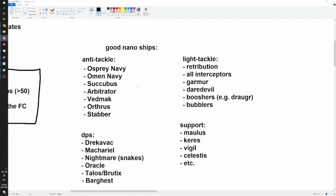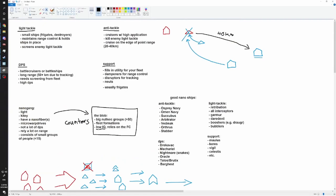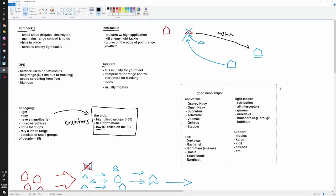That's really what your good nano ships look like - I'm just listing examples. Any other questions? Nanogang is pretty much small, fast fleets doing opportunistic fights. You're trying to run interference for other folks and counter the blob.